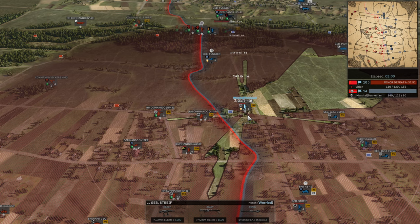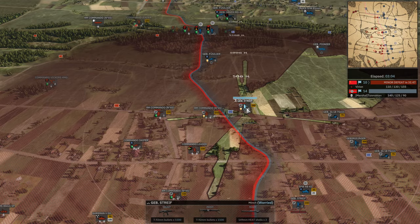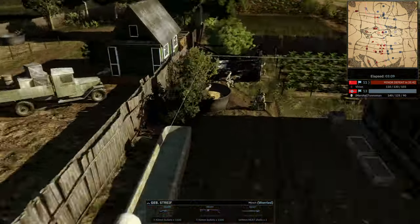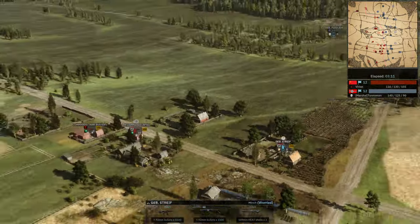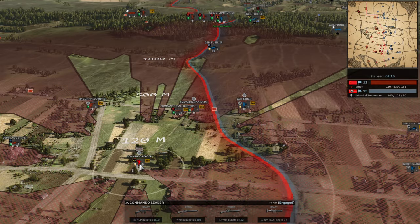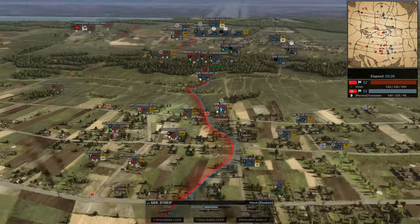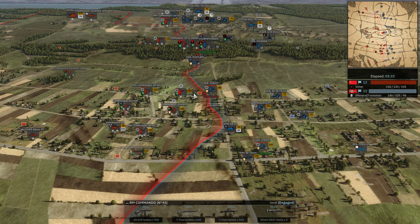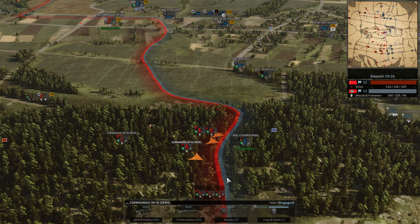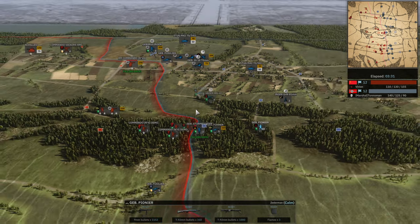The Commando demolitions start coming in — these guys have a sickening amount of weapons. Gebir Streif is stuck fighting at distance and won't fare well. He's going to stay in the middle of the houses, which allows him better shots — at the 300m range for most. The Commando leader gets taken out. Some Pioneers go down, but more are being called in.